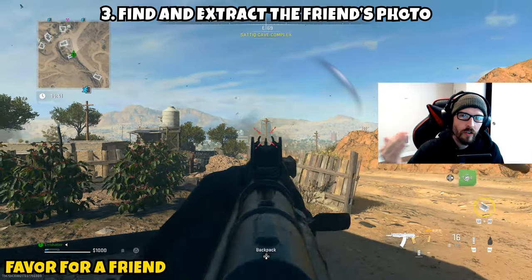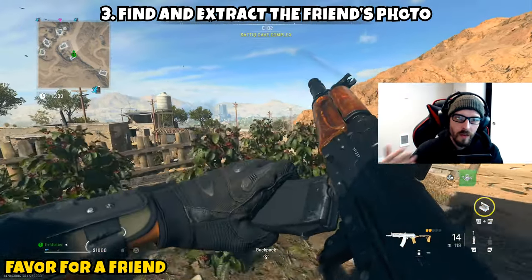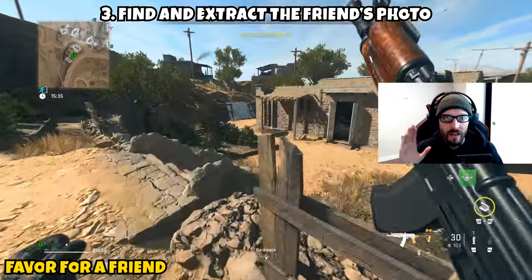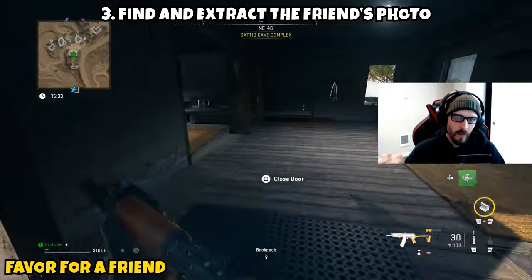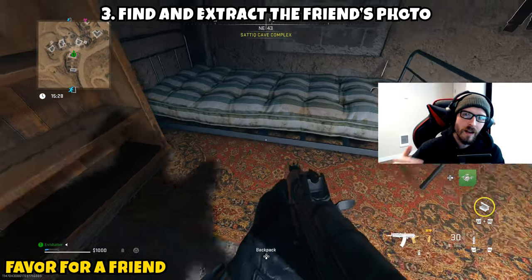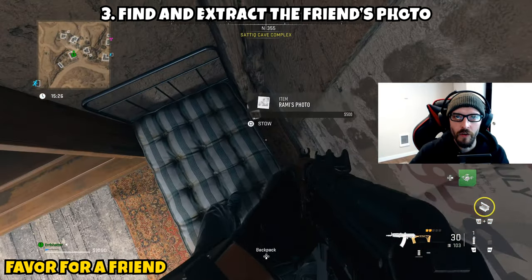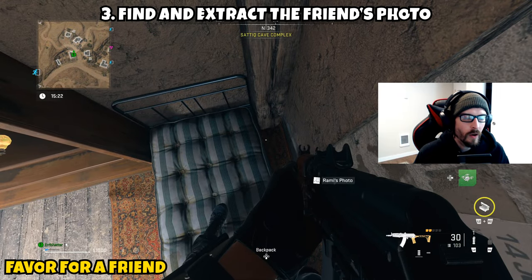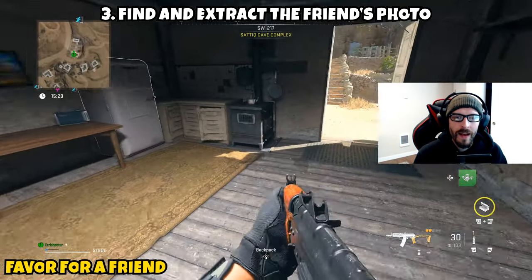The last and final part asks you to find and extract the friend's photo. This is located in the most reasonable spot of all three — it's actually inside the house. Go into the house and lay down on the ground right next to the bed. You can see the photo, but if you jump on the bed and look next to the wall in between the bed and the wall, you'll be able to pick up the photo.